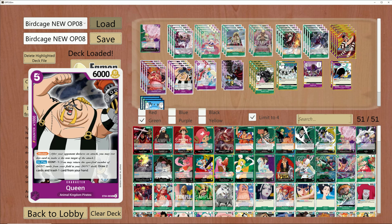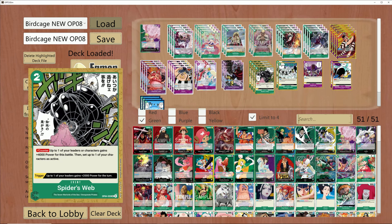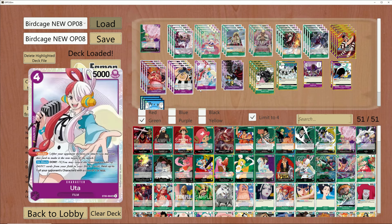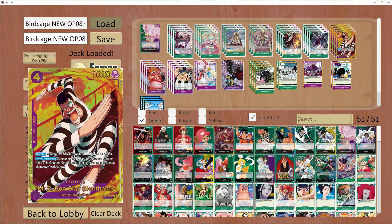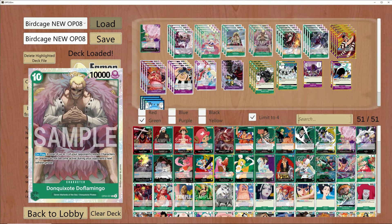Queen is going to be a no-brainer. Queen went down in price, so it's a bit more affordable now. Queen allows you to draw two, trash one, and always has the option to extend Birdcage when played on board by Don minus. Like Diamante — if you attach one Don to Diamante, he's swinging for seven, and at the end of the turn you can re-stand the blocker. With Queen or Diamante as a 10K blocker, they can be re-stood with Spiderweb and block again, which is really strong. Mr. 2 Bond Clay is also something we don't normally see — it's a ramp-up early.